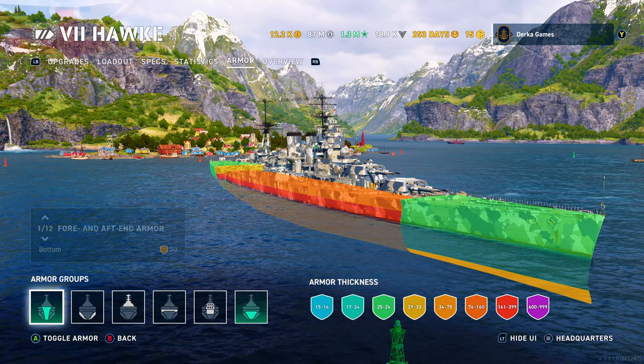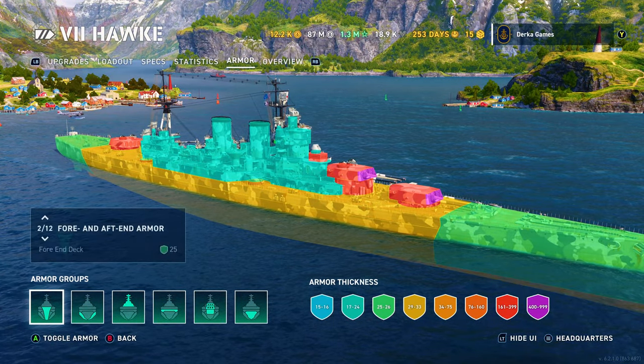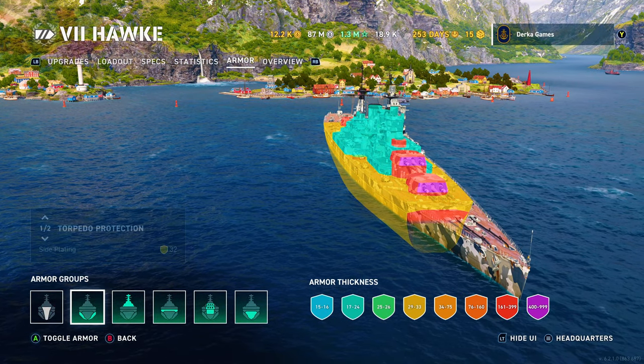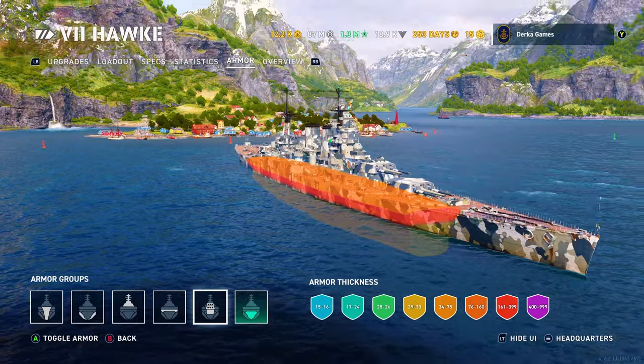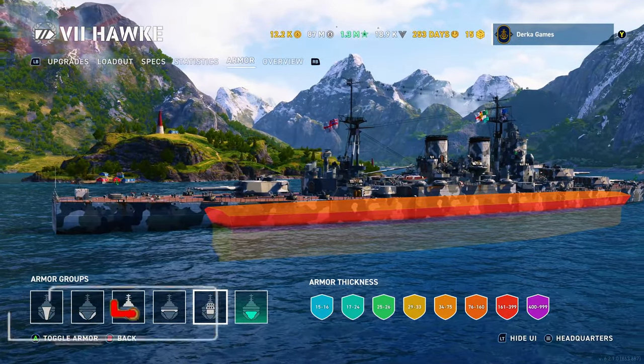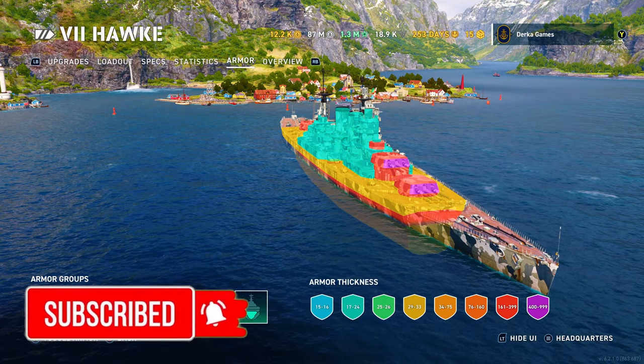The ship has good speed and decent concealment. The largest problem she has is her armor — this is probably the worst armor scheme of any battleship at tier 7. 15-inch guns can overmatch the bow, and the citadel is Marlboro bad. If you time a turn wrong and an enemy battleship catches you with an AP salvo, you could get erased in one salvo.